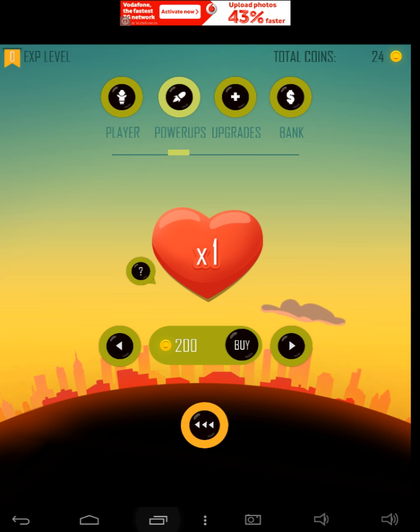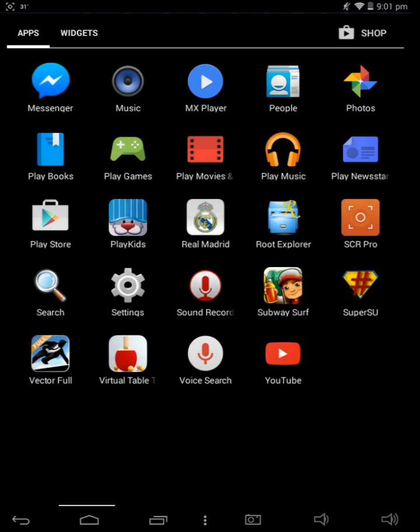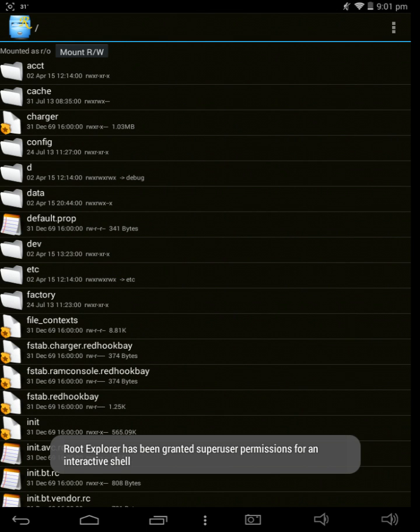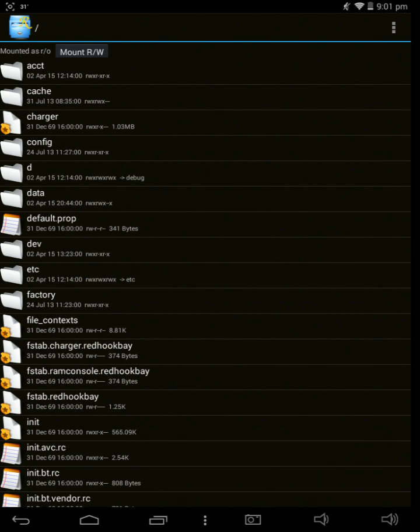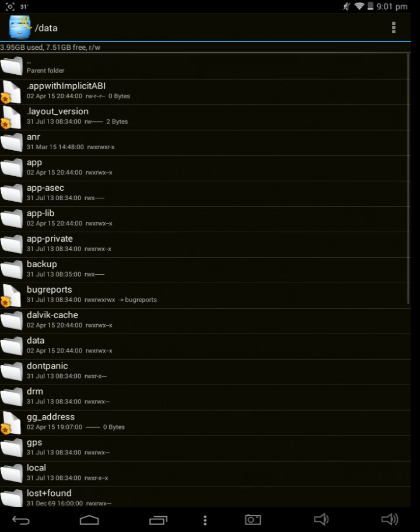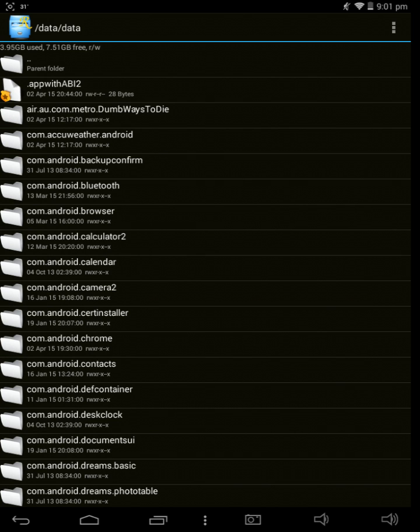What you have to do is open Root Explorer. I just downloaded it, so I'll tap Grant. When it opens up, we have to find the data folder — you can see data over here. Open data, and then again you have to select data. You have to find it, so go to data again. Now there will be several game files listed by package name — find the one for the game you want to hack. Currently I'll be doing Daddy Was a Thief.